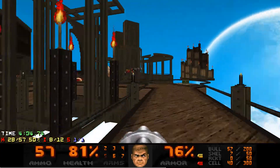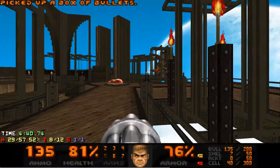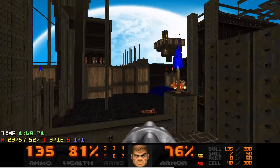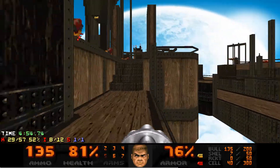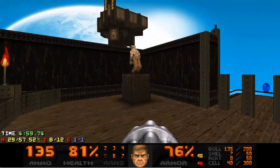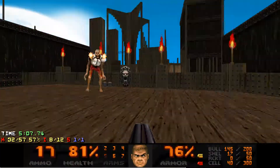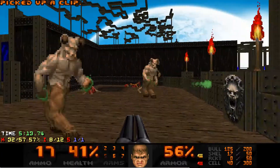I believe that the hell knight kills the revenants through infighting, so that's always a good thing. At this point I'm running around in circles again trying to get there. That jump is really precarious — it's not dangerous, it's just that I miss it all the time. But this time I got it, at the expense of health because I get hit by revenants.